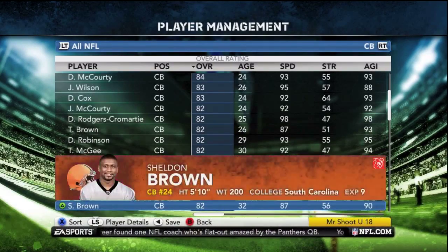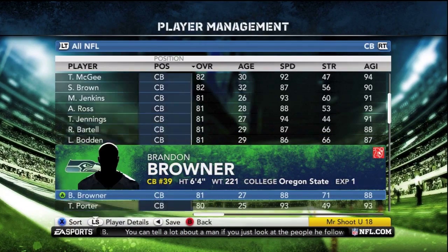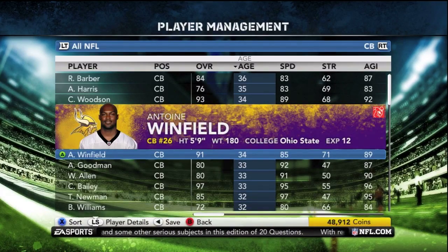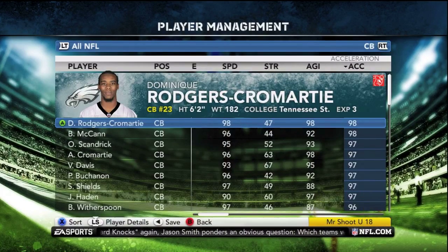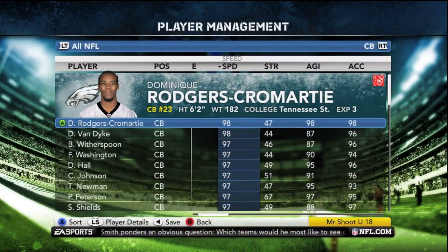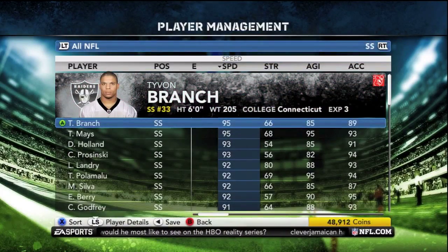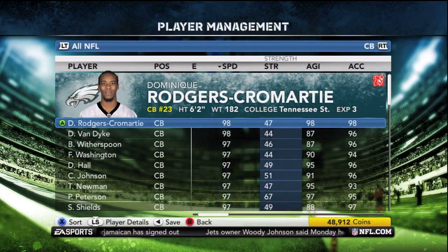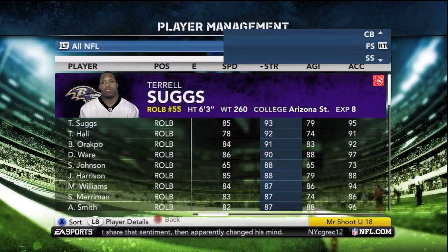Secondly, age with secondary is really important, because these guys have to cover those wide receivers — they have the most movement they have to make. Their speed is crucial, basically. And that brings me to the next attribute, which is speed and acceleration, which after height is the next most important for anybody in the secondary, because you have so much ground to cover. You've got to keep up with these fast wide receivers, cover the deep stuff, cover the short stuff — you've just got to cover a lot of ground.